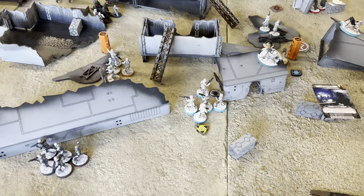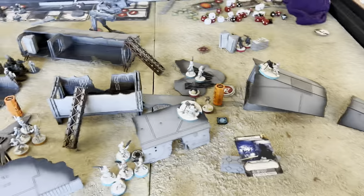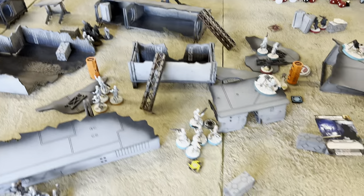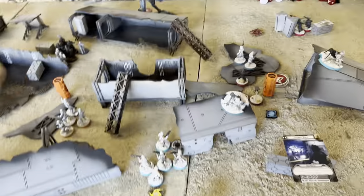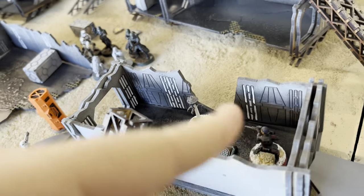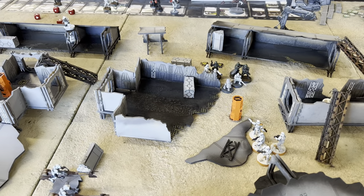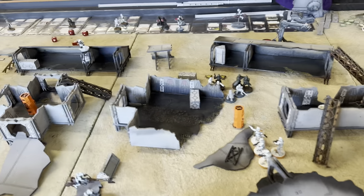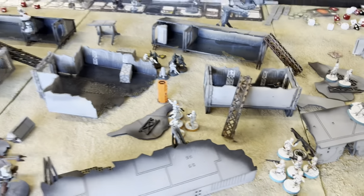I'm going to give the Inferno Squad a free dodge token since they're close enough to Iden. Iden's going to go first, activate, recover, and try to kill his snow trooper unit. Iden moved up into there, shot through the window with the five dice attack, rolled five hits, and he rolled four blocks. It wasn't as triumphant as I thought it was going to be, but I scattered them and pulled them out into the open, which is always a nice thing.